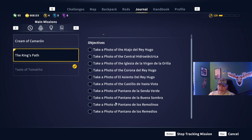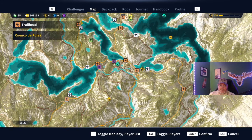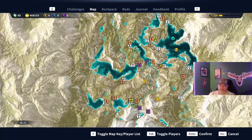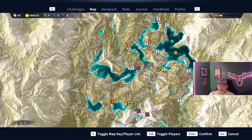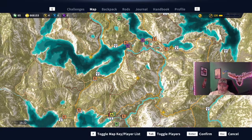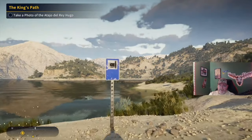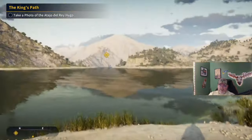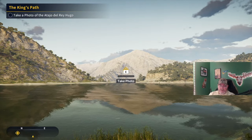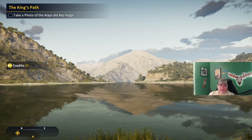It doesn't matter the order you take the pictures in. I'm starting here because it was close to a fast travel point. Some of these are kind of off the beaten trail, and I haven't discovered my map yet, so we'll unlock more things as we go. All you do — you can see the little signs telling you there's a photograph opportunity. Stand in the sparkly spots, line it up, and take the picture. Boom — 50 XP and 25 credits for that.